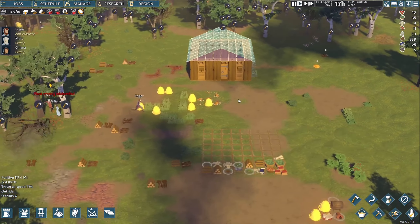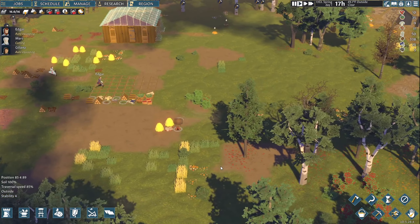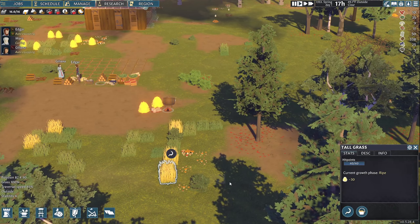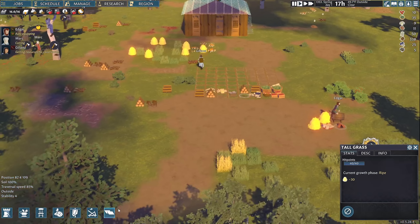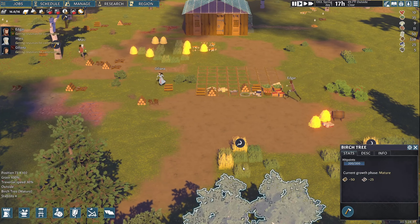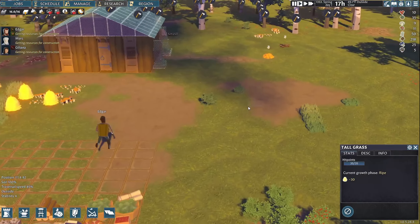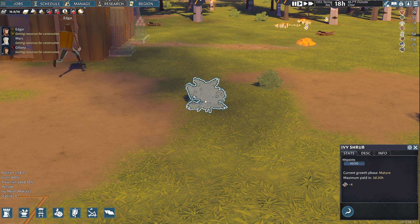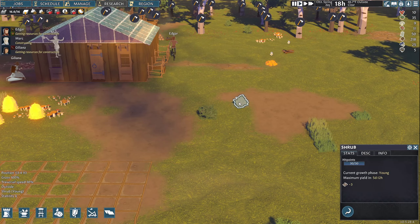Now they've got some more stuff to build. I'm a little nervous about food. I guess I can have them harvest this tall grass while it's ripe — seems like we should take advantage of that. This ivy shrub just gives us sticks, so that's kind of low priority. Let's look for food.